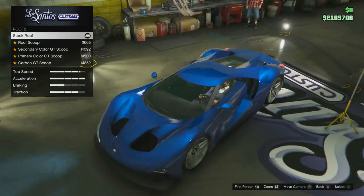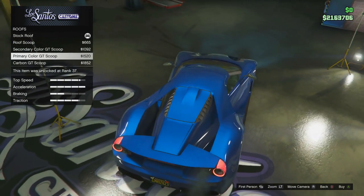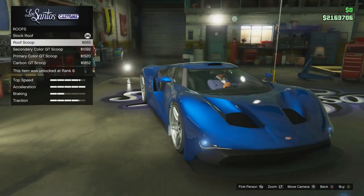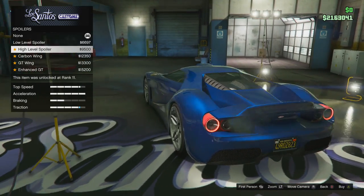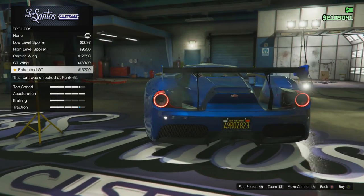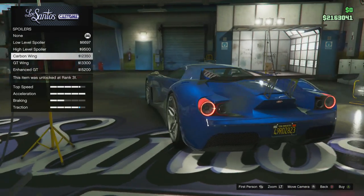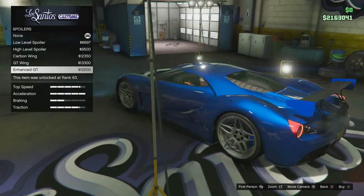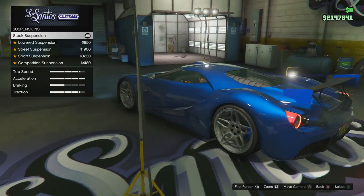No crew emblem needed. For the roof we got some options: roof scoop, secondary colour, GT scoop, carbon GT scoop. I think I'm going to keep the standard roof scoop — I like the way you can see the engine in the rear window. For spoilers, there's a few options: low level, high level, carbon wing, GT wing, and enhanced GT. I definitely prefer the GT wings over the carbon wing. I think we'll go with the enhanced GT one. I was hoping this car would have an active spoiler like the T20, but we don't unfortunately, so we'll go with that GT wing.